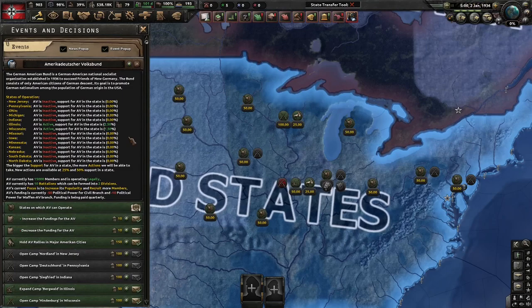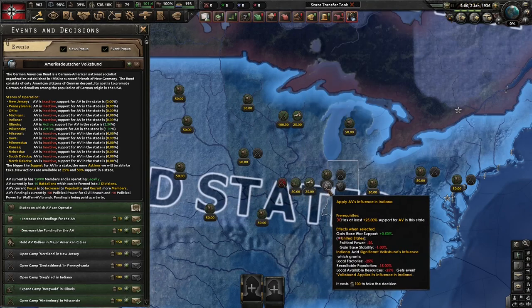So now we know you can increase AV popularity, member count, and divisions — but what can you do with all this? There are four major things. The first is to apply AV's influence in a state, which reduces the amount of factories, recruitable population, and resources the USA can get from that state.